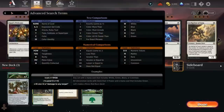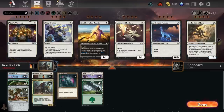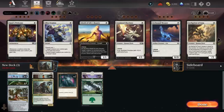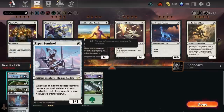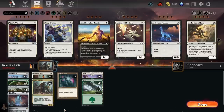One card I'm definitely adding is Esper Sentinel — one of the best cards in the format. It's an artifact, so it plays well with the artifact synergies. We can also boost its power with Yotian Dissident counters. I'm also adding Ozalith, which allows us to move counters around. We'll probably be running some modular creatures, so this should be one of the better Esper Sentinel decks because it synergizes with what we're doing and we can boost its power.